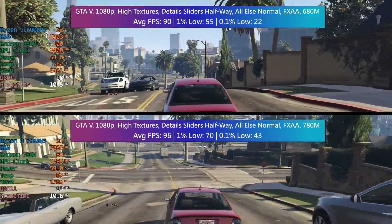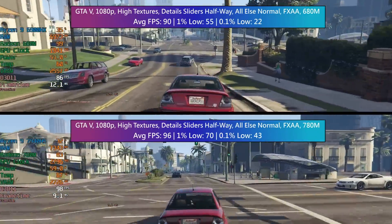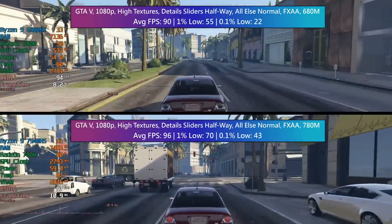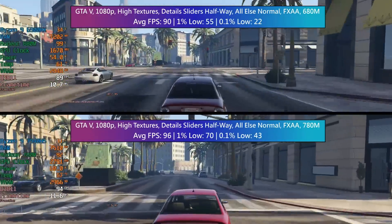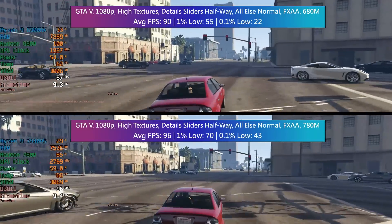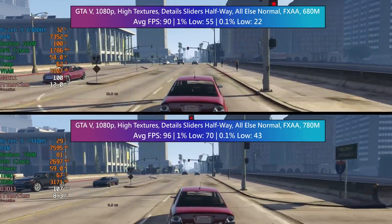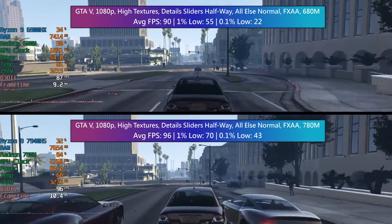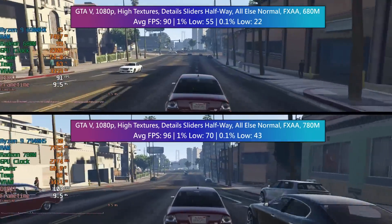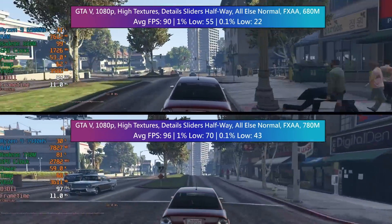For Grand Theft Auto 5, the 680M does have a few issues but it's mostly with the percentile lows. I've tested this on a few systems — the average is 90 FPS so it's still very solid and the percentile lows were okay. I've often found that there are a few little dips and drops here and there on 680M-based systems. These issues seem to be alleviated with the 780M, where the average frame rate was improved and the most difference was seen in those percentile figures.